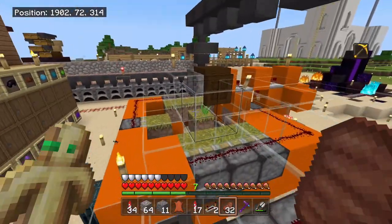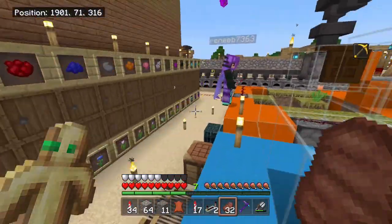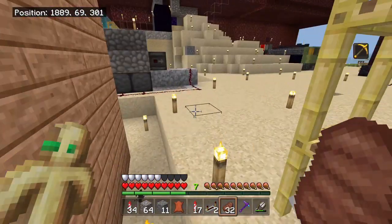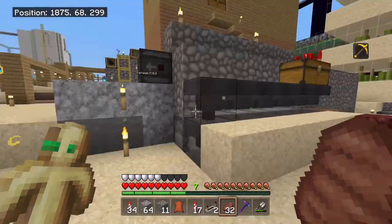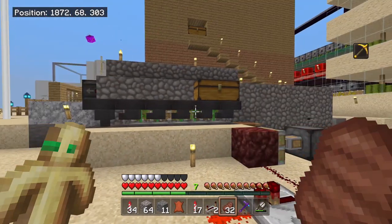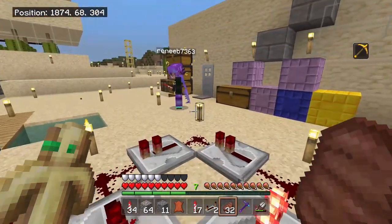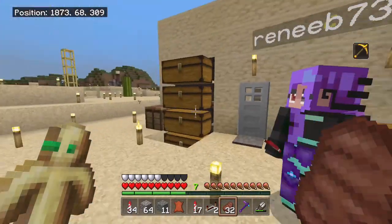These supply all of my dyes - I have every dye on the server, so if any of the members need dye I'm usually one of the people to help them out. Here I have one of my farms to harvest all of the cocoa beans - that's where I get the brown dye from. Over here I have a sugar cane farm and also a bamboo farm. Depending on whatever you plant in there, that's fully automatic, runs off of bone meal. On that second tier I also have another sugar cane farm which runs automatically.